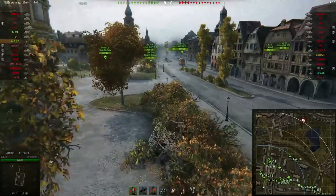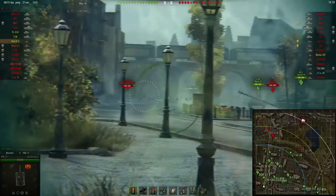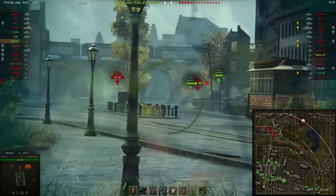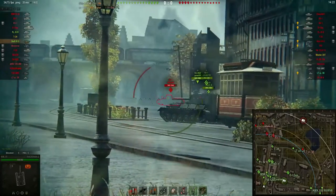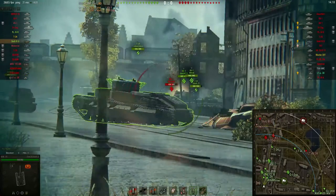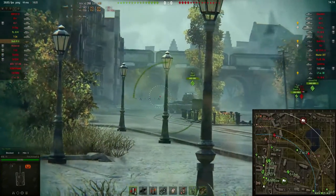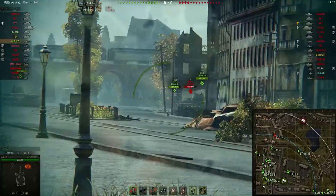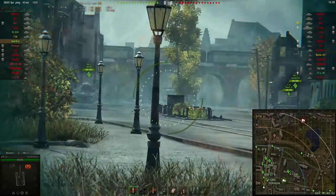The gun that this Stug gets is really powerful, it is really accurate, it is really fast aiming and it reloads pretty quickly. As he just put a good shot into the Y-Experiment and the KV-1. This gun also gets a really good penetration for each tier — 150mm — which is very competitive, especially for tier 5.